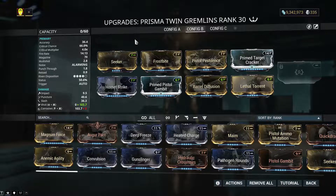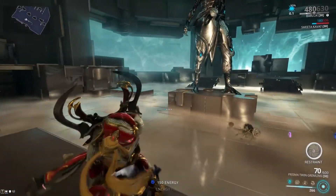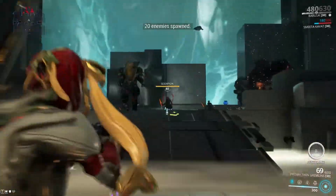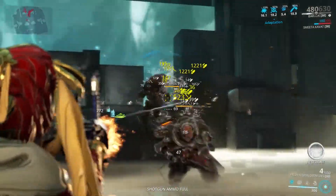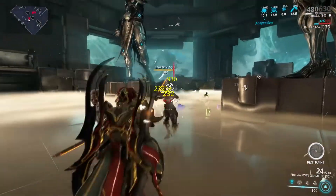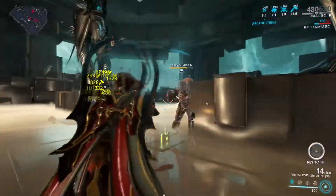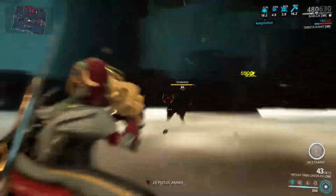Here's the thing with pistols though — you're not going to be using pistols all the time. I personally don't really use pistols all that much. I still build them because they're nice to have as a secondary. That's their job: to be a backup. I'm doing way more damage to the Nox now because he does not like getting hit in the face with Viral. I think his face counts as clone flesh. Every single time I go against a Nox and I'm using Corrosive, it takes forever, but if I'm using Viral, they die super fast.